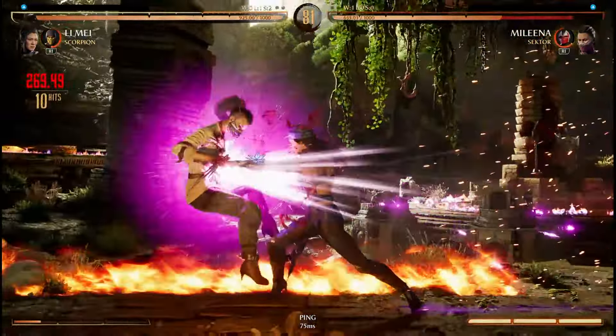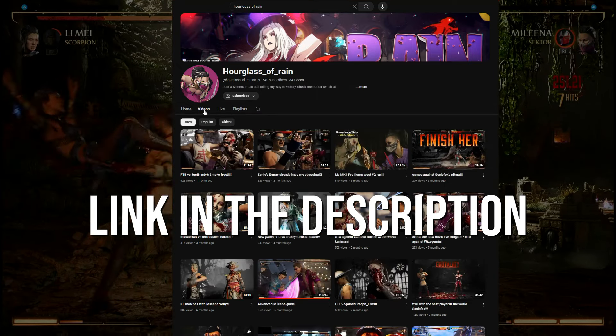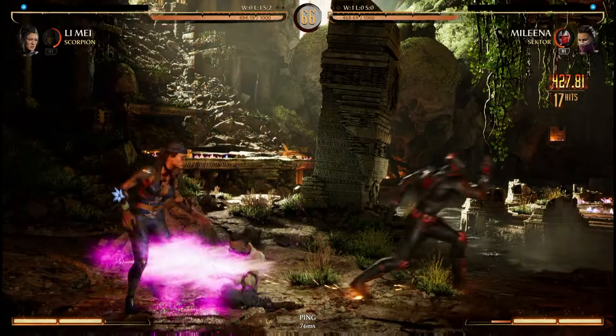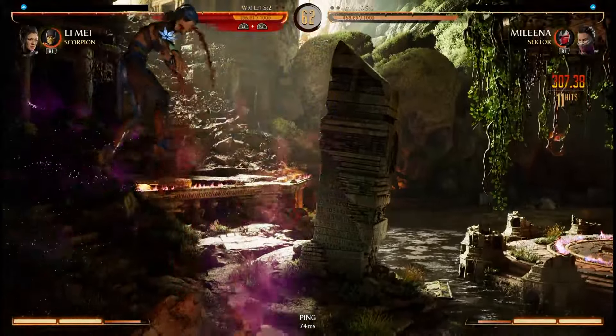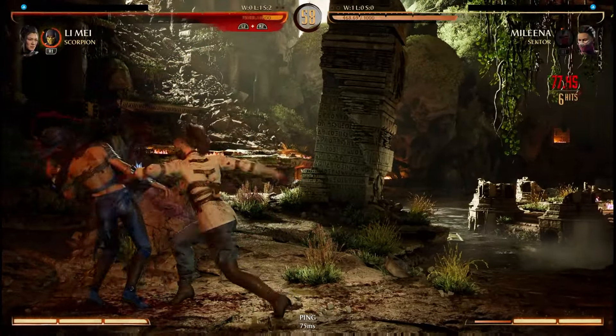A lot of this has already been discussed in Hourglass of Rain's Mileena guide, which is the first place I heard about some of this tech — the mix-up in particular — so please go check that out. I consider Mileena and Sector my main team, and in my opinion the biggest selling point is that he enables a very annoying overhead low throw mix-up that can vortex, provided the resources are available.